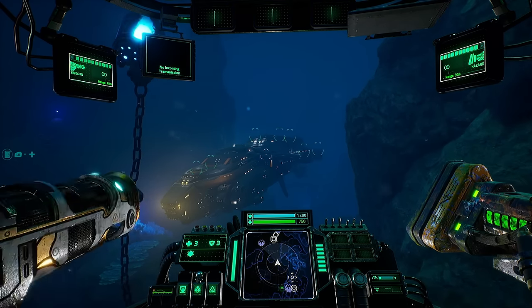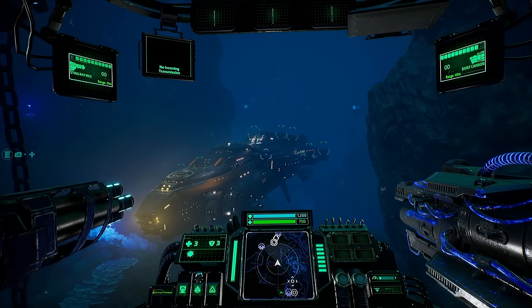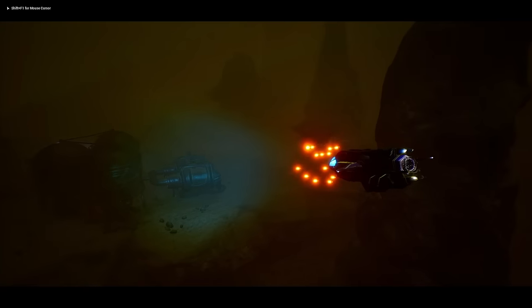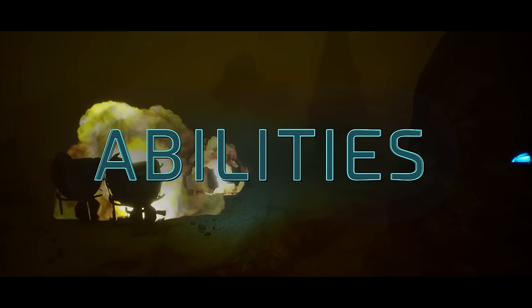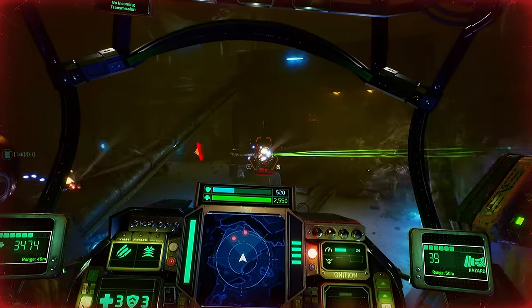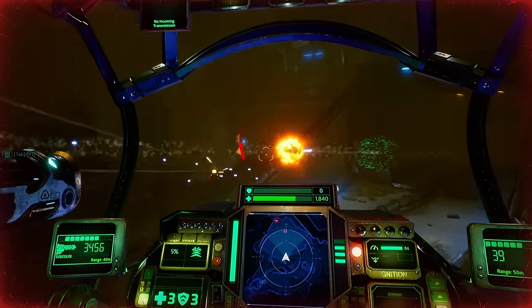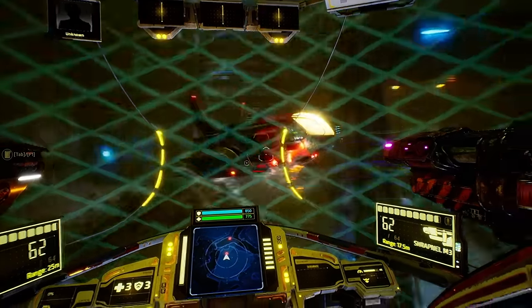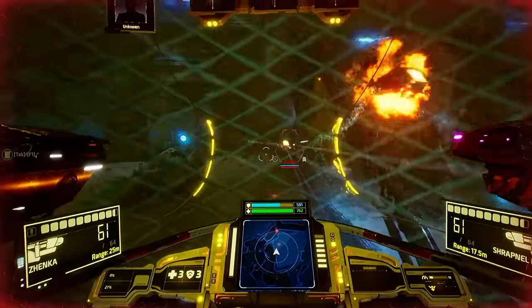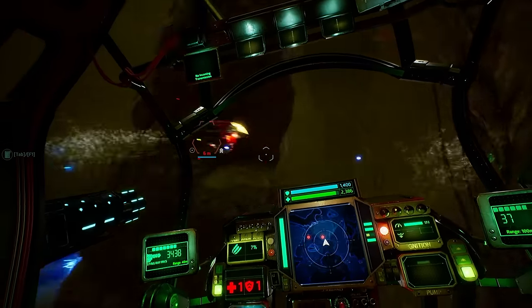The long-range high-impact shard. The nano-plankton canister launcher. Various breaker torpedo launchers. Or perhaps the close-range shrapnel, to name a few. Various offensive and defensive ability modules are crucial in getting the upper hand in the heat of battle. Choosing your primary weapons and ability systems allows you to adjust your ship to your preferred way of fighting, ranging from fast deadly strikes to up close and personal brawls.